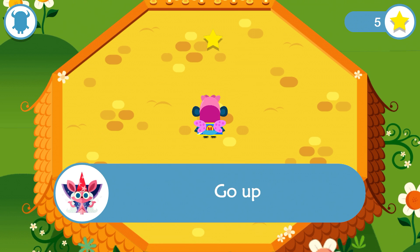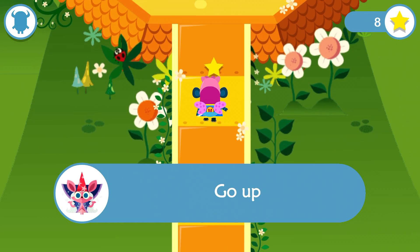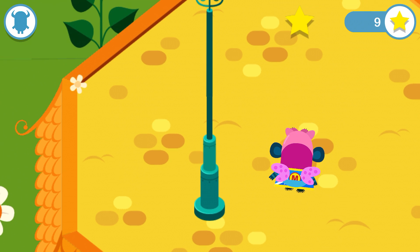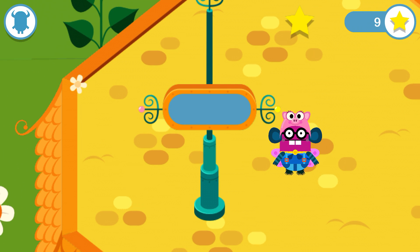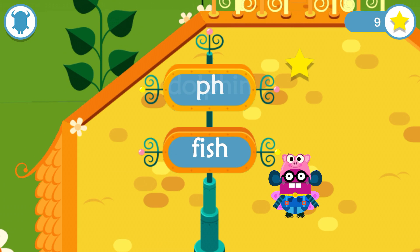Show your monster what to do — read the message out loud and let's go! You already know that can look like this, as in fish. It can also look like this, as in dolphin. Use this knowledge to find the spell book.